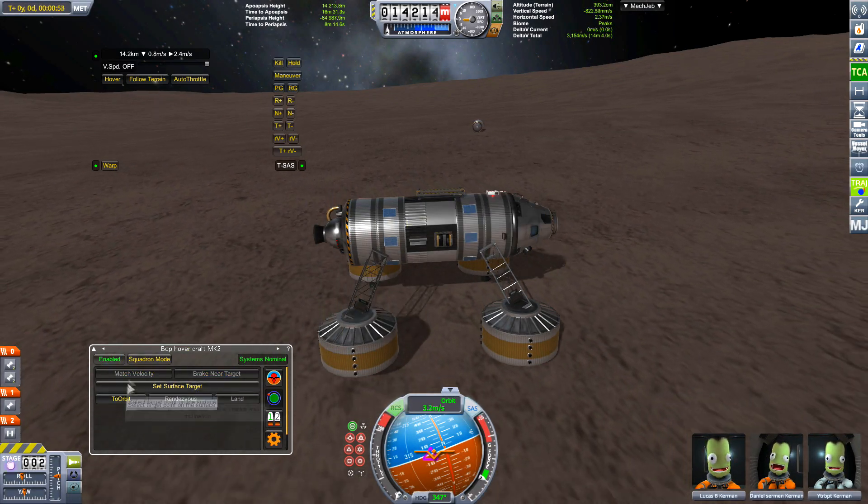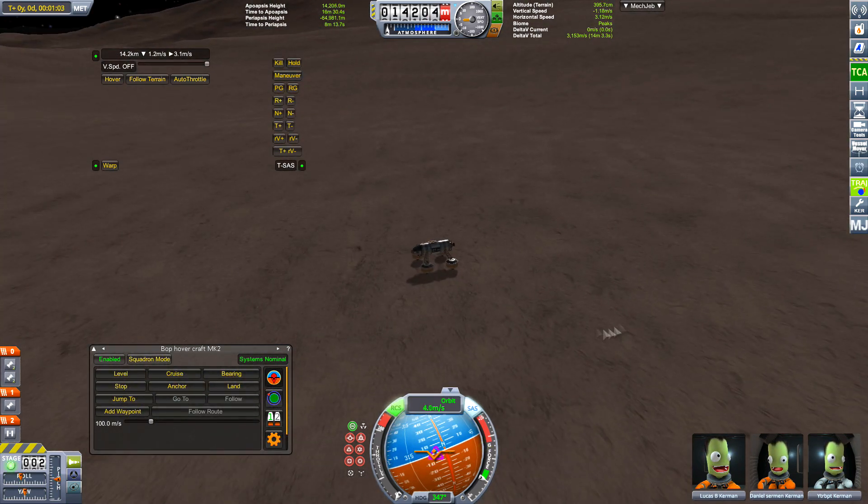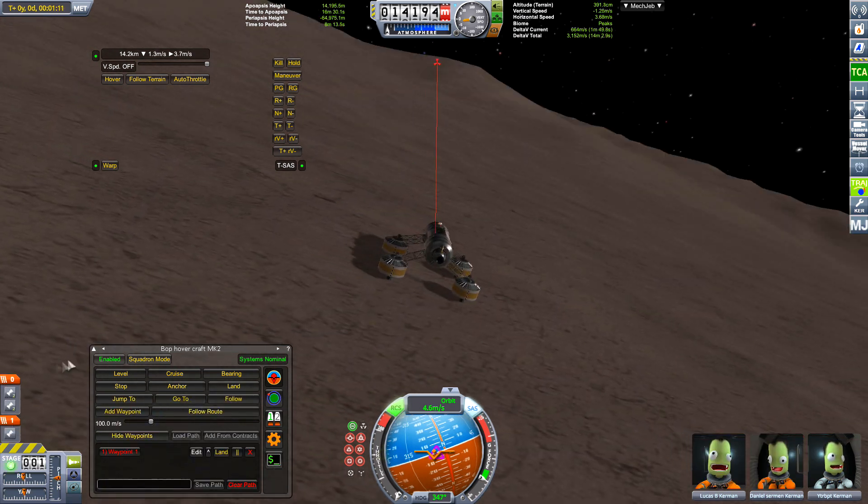After crashing the rover for the second time due to lack of control — which was bloody annoying — with the magic of editing we brought in a craft with fully installed systems. Now how did that happen? It can't have been done by cheating using HyperEdit, could it?